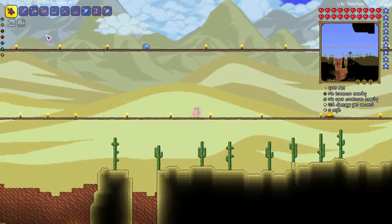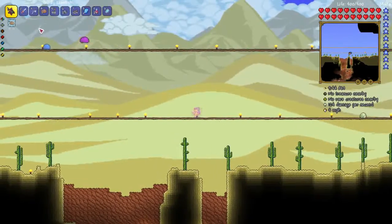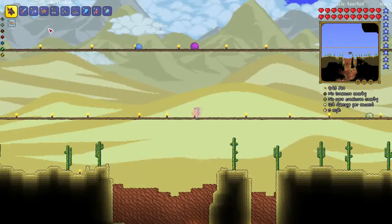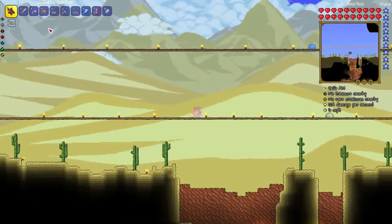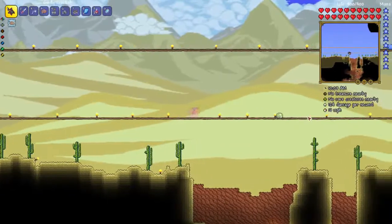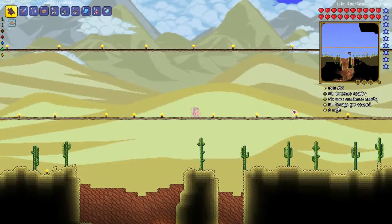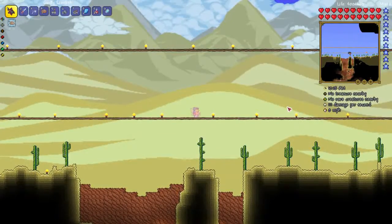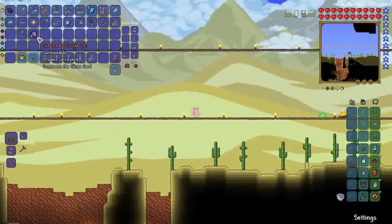If you kill the Slime God before its children, they both enrage - they move faster, do more damage, and spawn more children as the fight goes on. It's not necessarily an endurance fight, but it's not quick either. It starts to prep you for what you can expect in hard mode and post Moon Lord. It's a Calamity mod boss, a little different than vanilla, but I actually love this fight - it's one of my favorites.